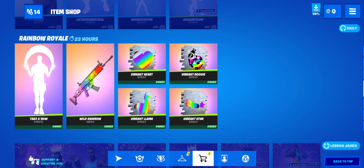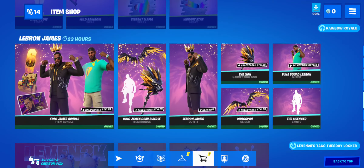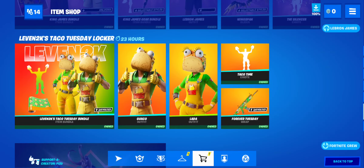On the free stuff — I made a video on this this morning — LeBron James is still here, the 11 2K stuff is still here. I did get this only because I like the wrap and the emote. I don't like the skins but it was cheap to get both of the emotes. The emotes by themselves were a thousand since they're 500 each, and the bundle was 1800, so I said why not spend the extra 800 and get two free skins.